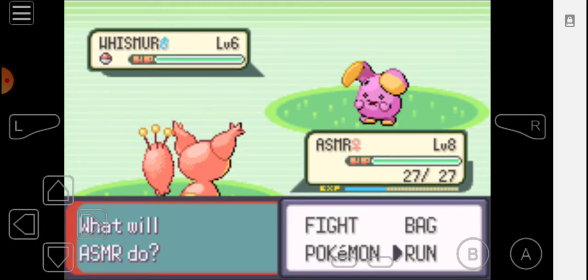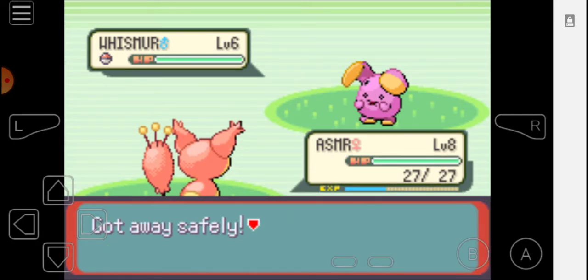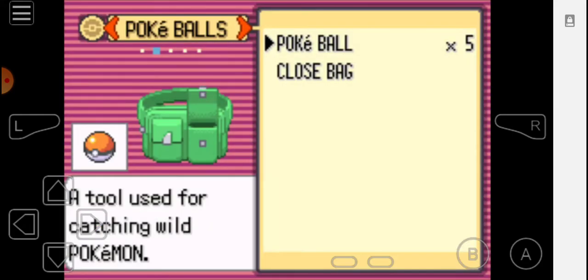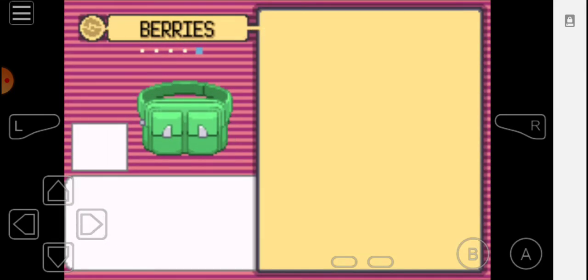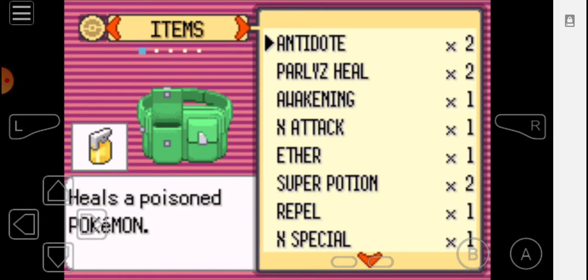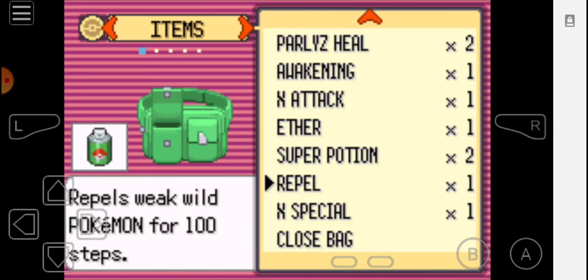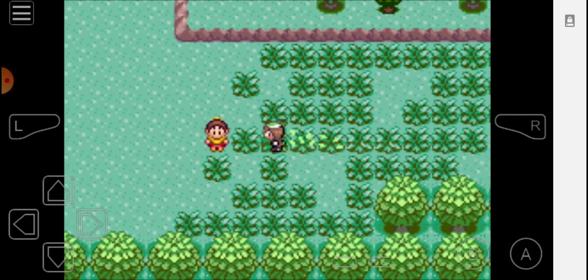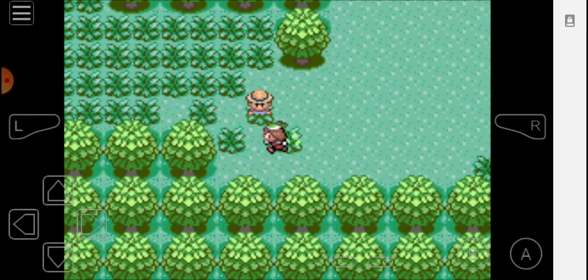Of course we're gonna have to go against a bunch more Whismurs, obviously. Asmur, it's your time to shine — run away like a baby. We actually were given a Repel, or collected a Repel. So I think I should throw that on — it doesn't really do much, well it does, but only for a few steps. So I'm gonna make every single step count.